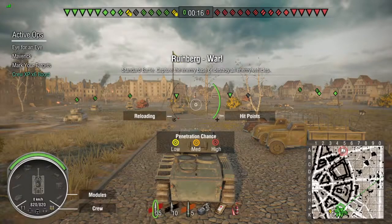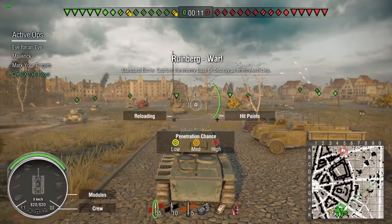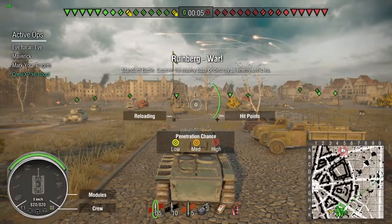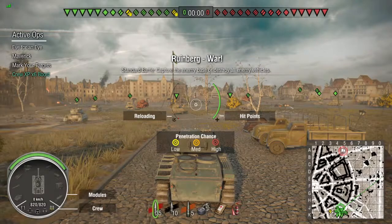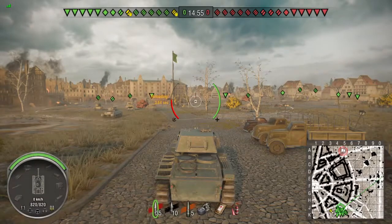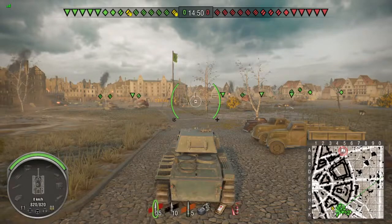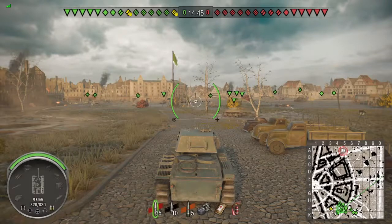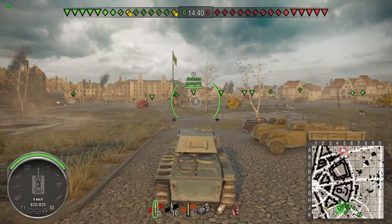Here's the first replay on Ruinberg. On this map I normally don't like to go into the valley and fight on the 7, 8, 9, and 0 lines when I'm in a heavy tank — you're just open to getting shot from multiple directions. I prefer the valley in a medium or light tank to spot and get flanking shots. In a heavy I tend to go to the city, to the F1, 2, and 3 areas.